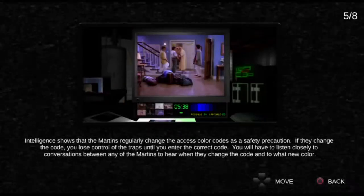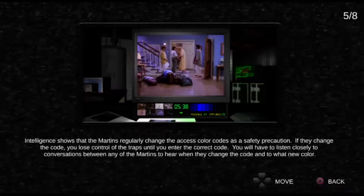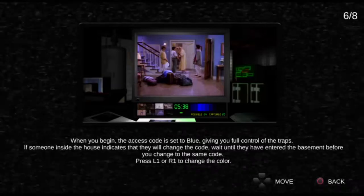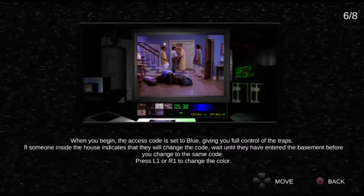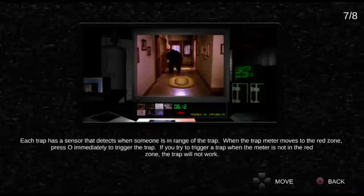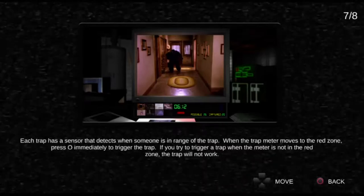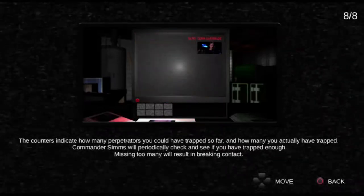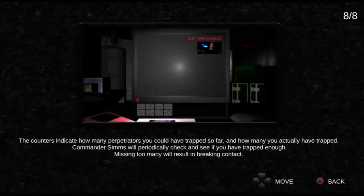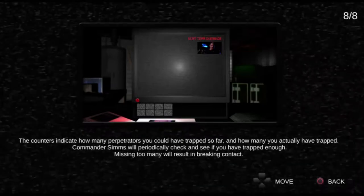Intelligence shows that the Martins regularly change the access codes as a safety precaution. If they change the code, you lose control of the traps until you enter the correct code. You'll have to listen closely to conversations between the Martins to hear when they change the code and to what new color. Oh god. When you begin, the access code is set to blue, giving you full control of the traps. If someone indicates they will change the code, wait until they've entered the basement before you change to the same code. Press L1 or R1 to change the color — that's why you cycle through. Each trap is a sensor that detects when somebody is in range. When the trap meter moves to the red zone, press O immediately to trigger the trap. Commander Sims will periodically check if you have trapped enough — missing too many will result in breaking contact.